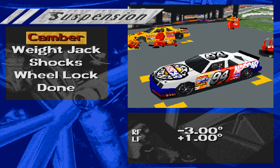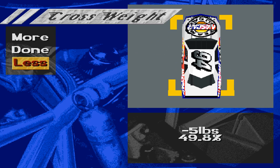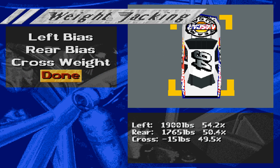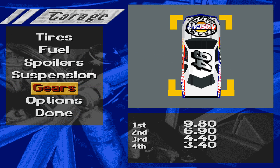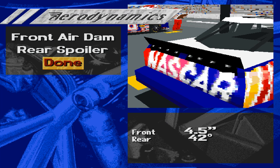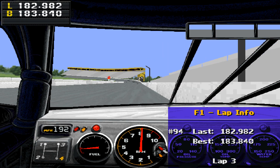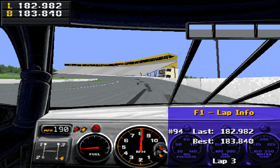Same adjustments — let's take out a hair of cross weight and then go over to the spoiler and take out a bit more, down to about 42 degrees. Out on track — the first warmup lap edited out — a 182.9, which is very, very promising.